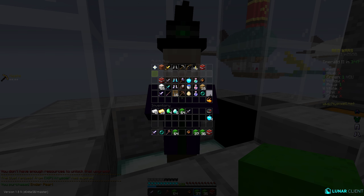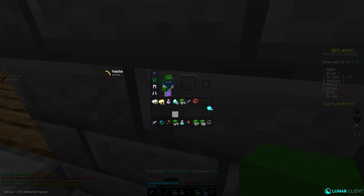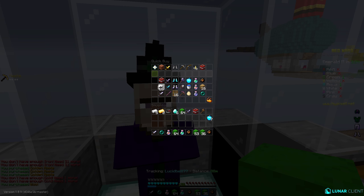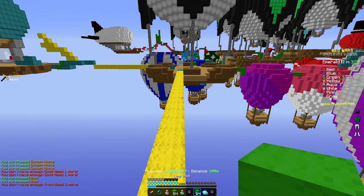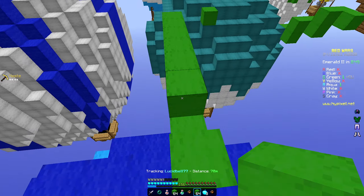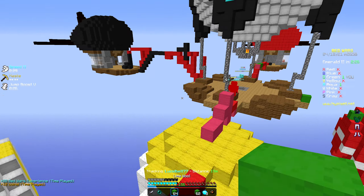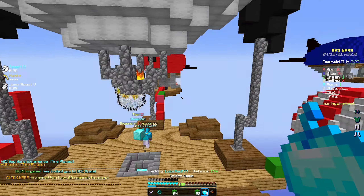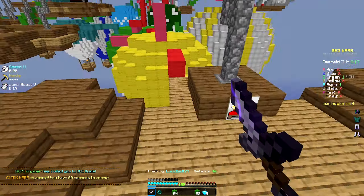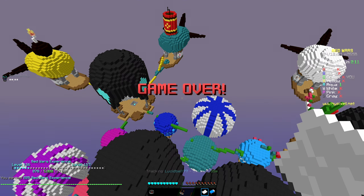I'm gonna get a pearl, a tracker, speed and jump. Those are really good ideas for right now. Let me get another fireball and more gap — that was really useful. We're really stacked. I think I'll use this and find where Aqua is. I'm getting better at pearl clutching but I don't want to jinx it. I see him — oh, he pearl clutched too! No, GG — that was a good game.